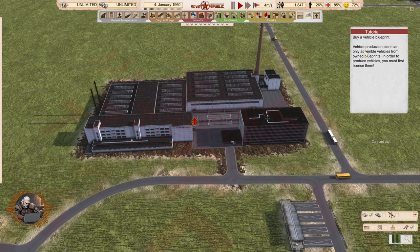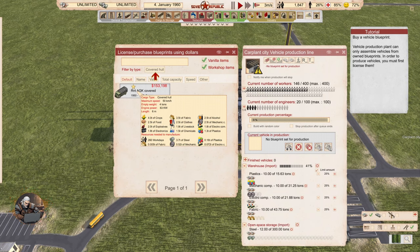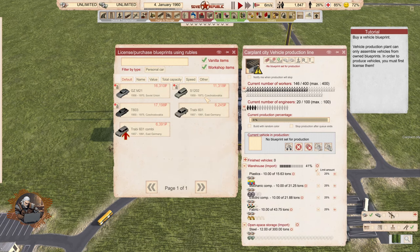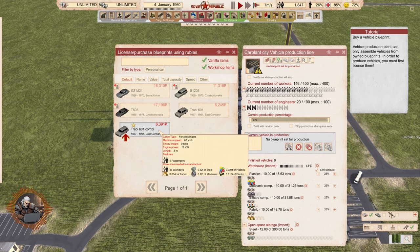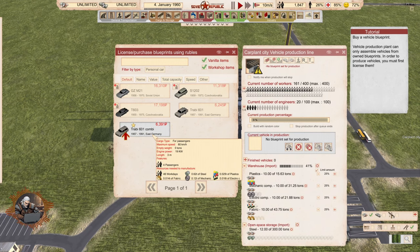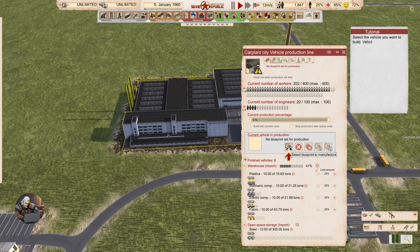Buy a vehicle blueprint. The vehicle production plant can only assemble vehicles from owned blueprints. Of course, it makes sense — in order to produce vehicles, you must first license them. Select blueprint, license purchase blueprints. So we can buy using dollars as well. Okay, let's buy — the current filter is an ambulance. Let's switch to personal car. Trabi 601 combi. There it says East Germany, until 1991. So cool. We bought a blueprint. Good work. Now, let's select it.